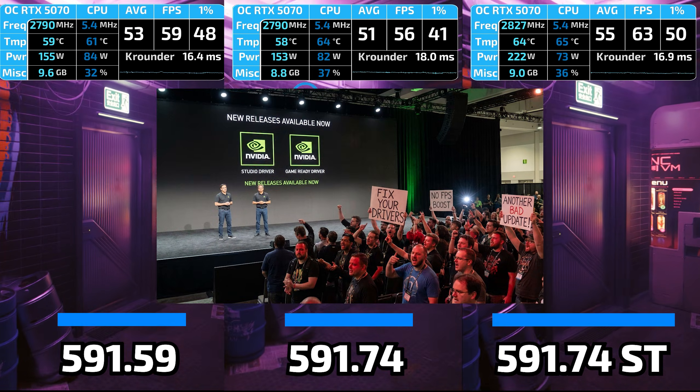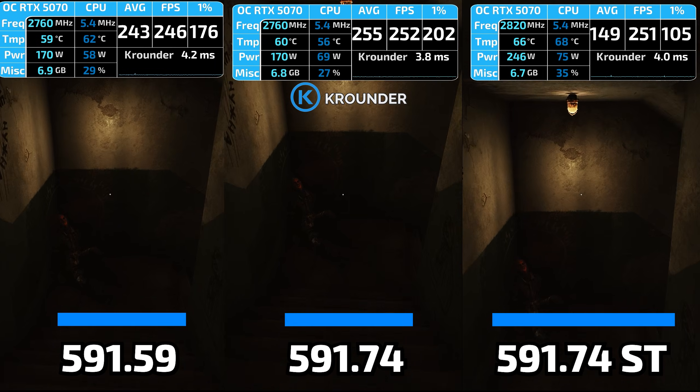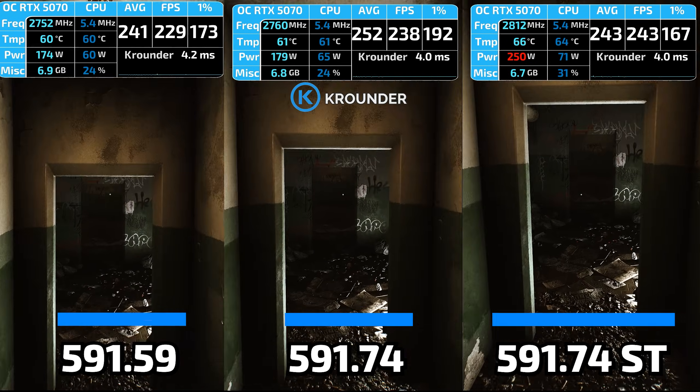So NVIDIA rushed out 591.74 on January 6th, 2026, releasing two versions simultaneously — GameReady and Studio. Surely this emergency update fixed the 591.59 disasters, right? Let me show you what GameReady actually delivered.